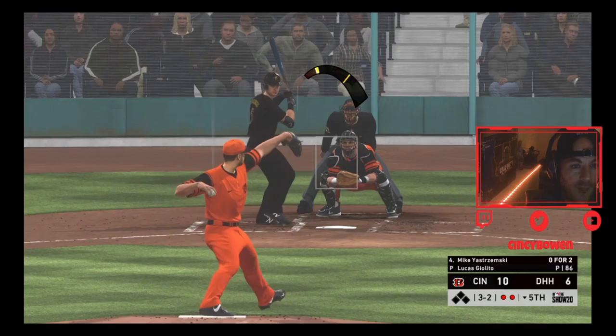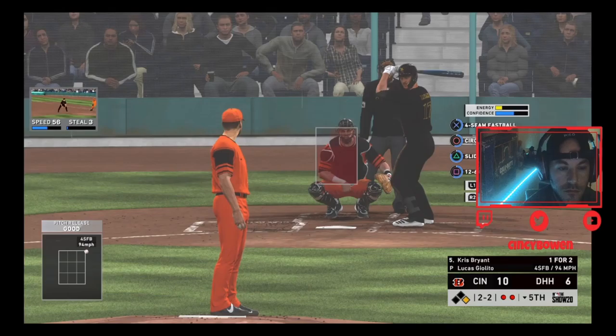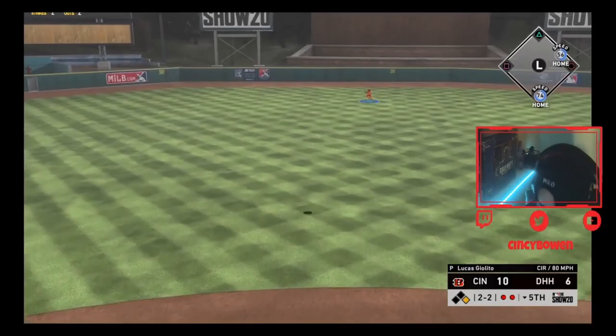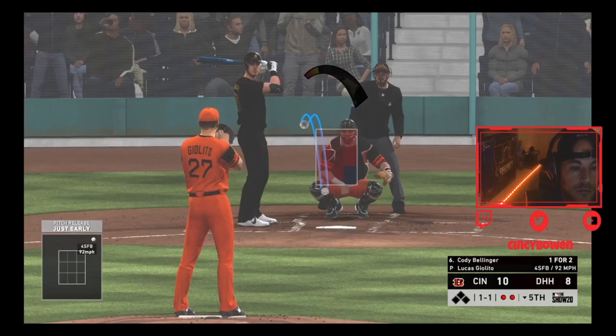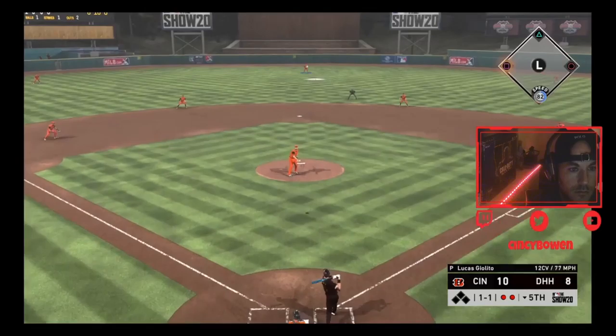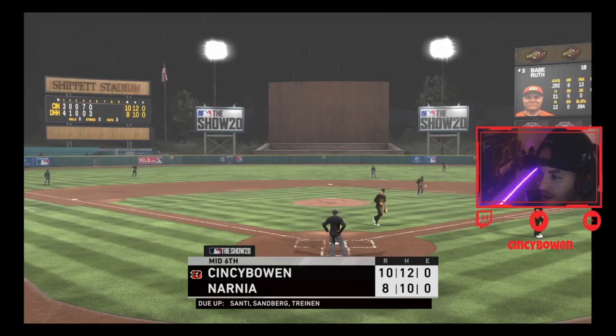Let's try to get him with the old circle change - full count, let's go. Couldn't do it. I'm gonna try to stop saying that - gonna try to get him through it. It's not gonna work. Got out of it - hey, give it time. Middle of the sixth, ten to five.